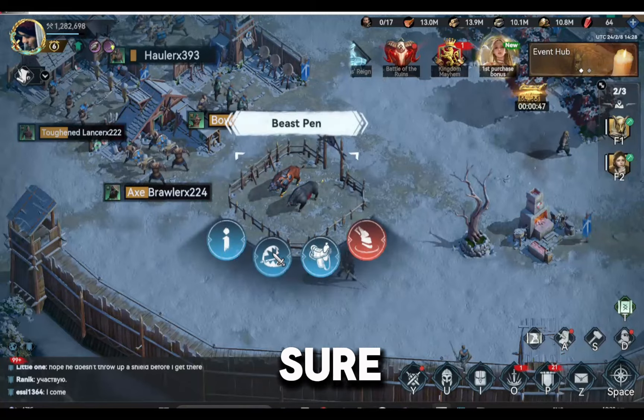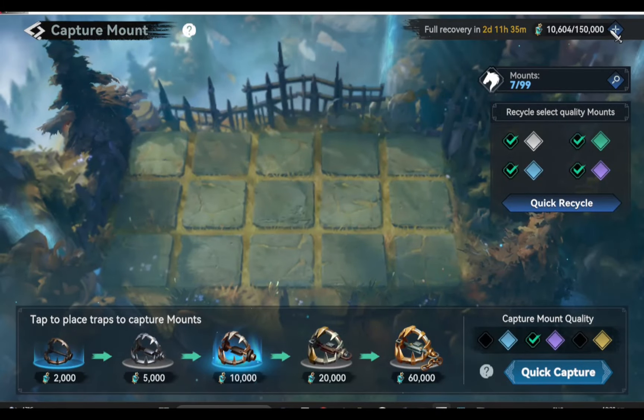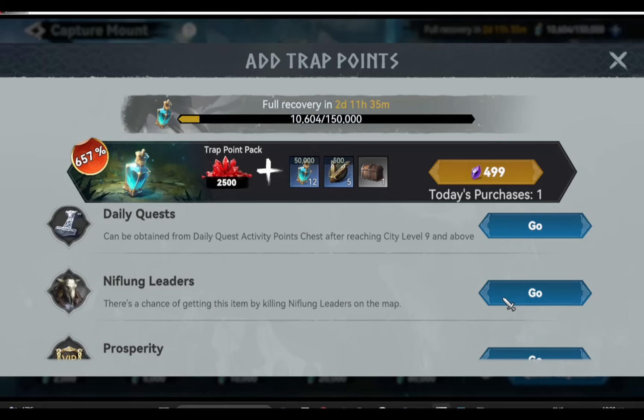Before we can do these steps, make sure you have a lot of trap points, or at least have them fully charged. You can get trap points by completing the daily quest, and you can also get trap points by defeating Niflheim leaders.